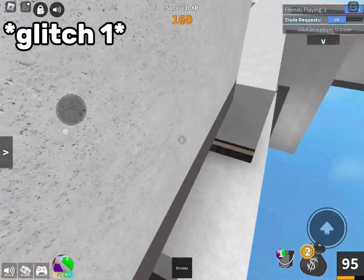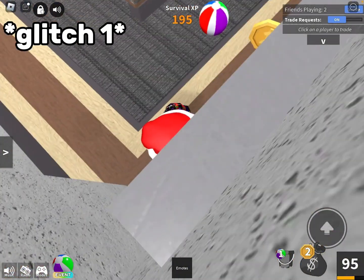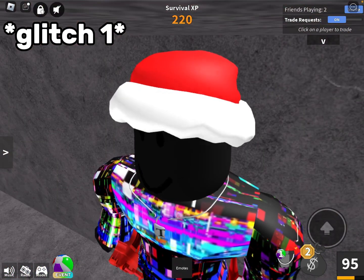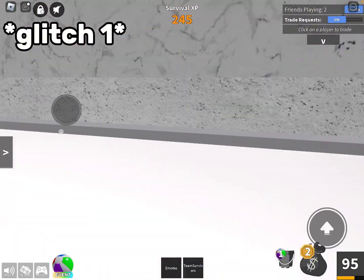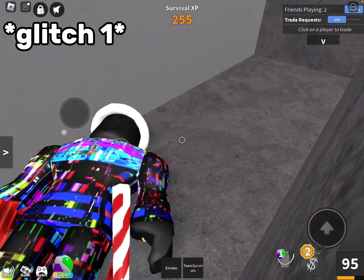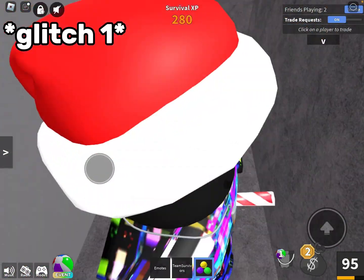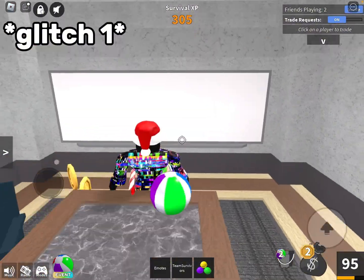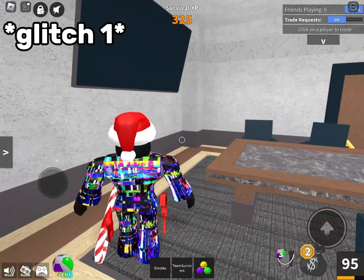We have to find a glitch somewhere. I don't know what glitch that could possibly be. I mean, there is a glitch out here. Let me try that. I haven't tried all of these, but I've tried some of them. Does it work? Come on, please work. Oh, it doesn't work. Maybe if I spin this on? Nope, it did not work. I don't think there's any glitches in this map. On to the next map.